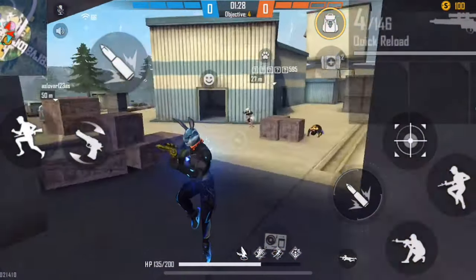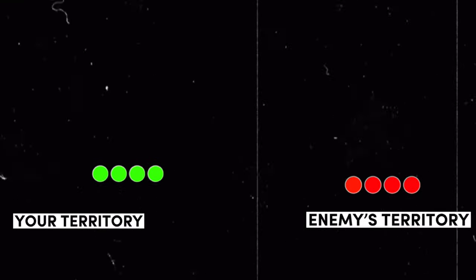First, let's see what is meant by rushing in Free Fire. What rushing in Free Fire basically means is when you or your squad are going into an enemy's territory and eliminating them.